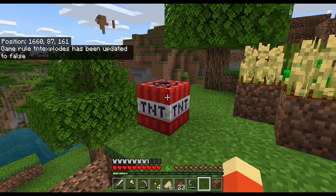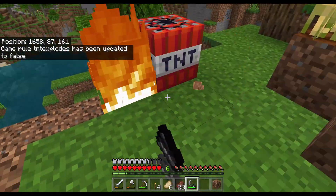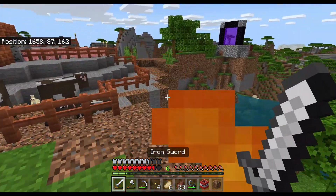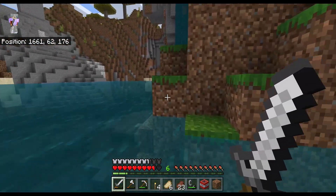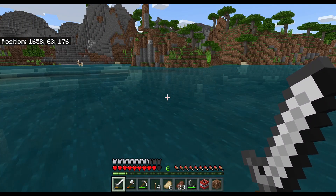Type 'gamerule tntexplodes false'. Once you do this, the game rule is updated to false. Now if I use flint and steel on TNT, all it's doing is spawning fire — it's not even exploding the TNT. This is one way to prevent griefers from attacking your realm.